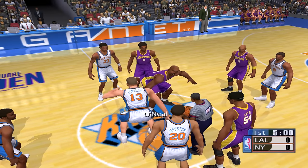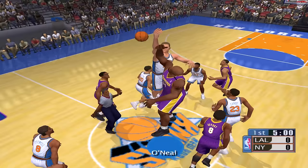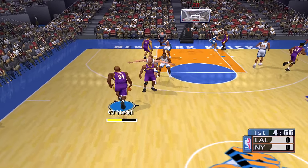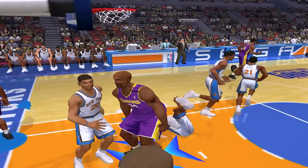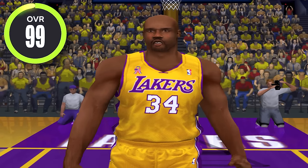Next we have NBA 2K1 and Shaq gets a huge upgrade to a 98 overall. For this game we're going up against the Knicks. That was an easy tip-off win but here we go — see what Shaq can do. We got Luke Longley, okay that's interesting. What kind of spin move was that? And Shaq with the dunk — that was a windmill too!